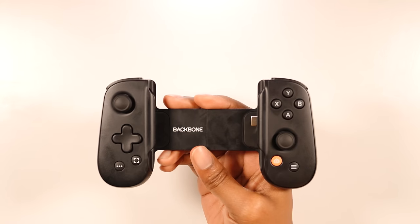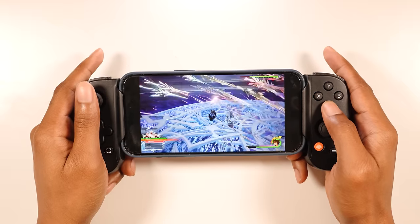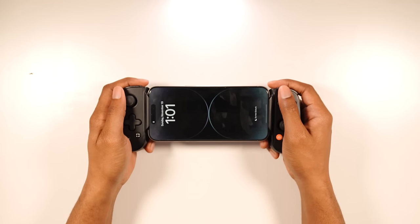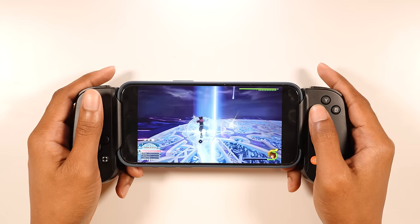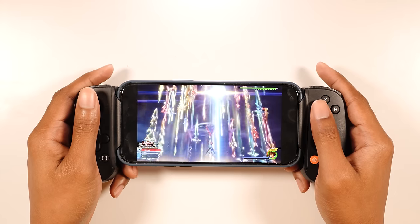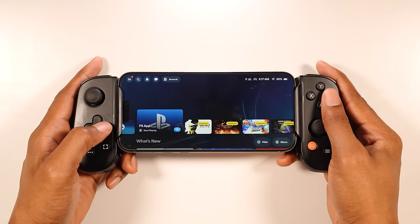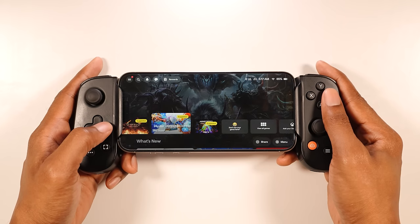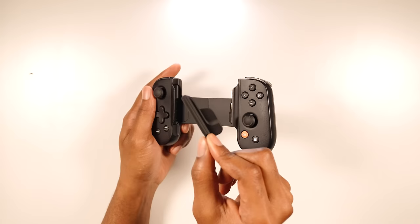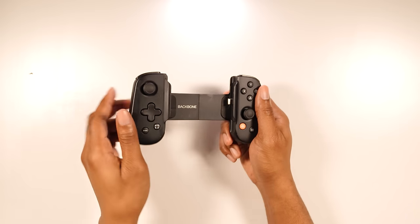Today's video is sponsored by Backbone. The Backbone One is a mobile input controller that allows you to plug in your phone and play your favorite games on the go. Using the Backbone One is really easy — all you have to do is stretch it and put your phone inside. Since the new iPhone 15 series now has USB-C, it is now fully compatible with the newest version of the Backbone One. Android phones work just as well.